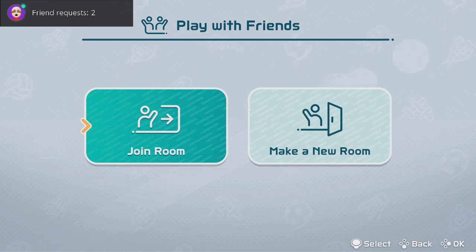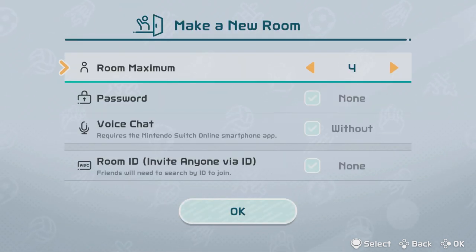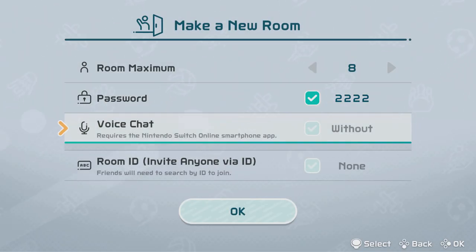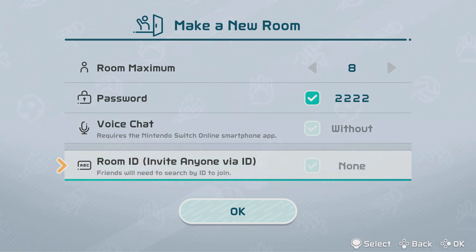There are also friend rooms online now. When playing with friends you can select a room, set it up with a passcode, a number of players, and a room ID so you can get friends together and play much easier. It's great for content creators too because you don't need to be friends with someone to get into the room. You still can't play pro league with friends, but it's definitely a step in the right direction.